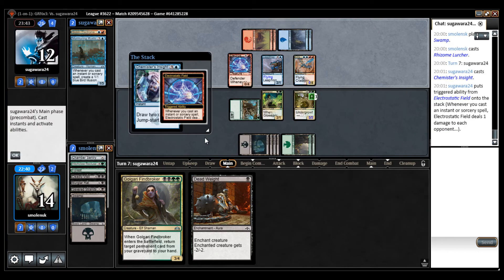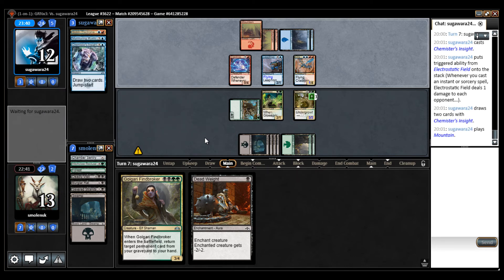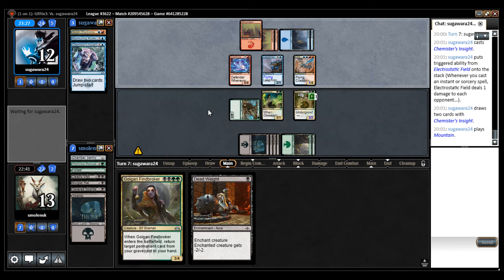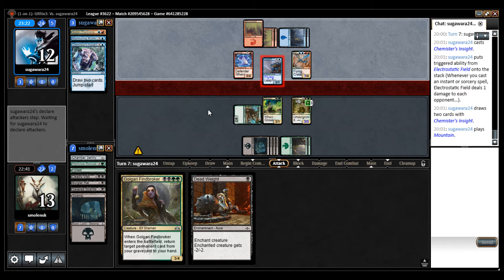At least this doesn't affect the board — I'm going to take three or four damage, probably three. Maybe more. But it doesn't affect the board, and if they want to jump-start, the Crackling Drake actually doesn't get the surveil — nevermind, I forgot it counts from instant sorceries. So how much am I taking here — three? Okay.